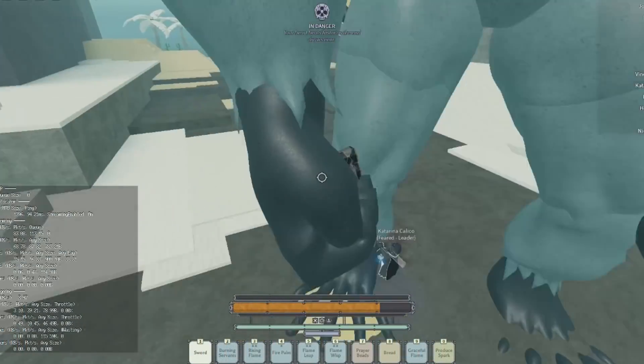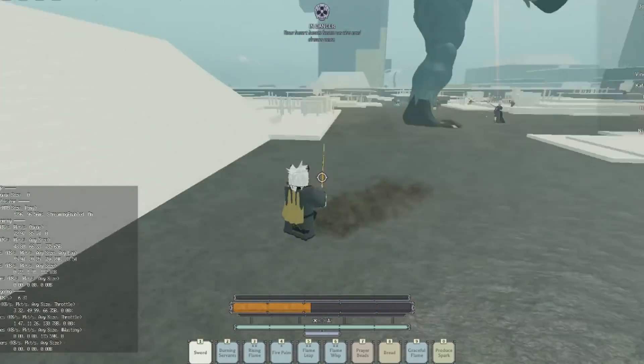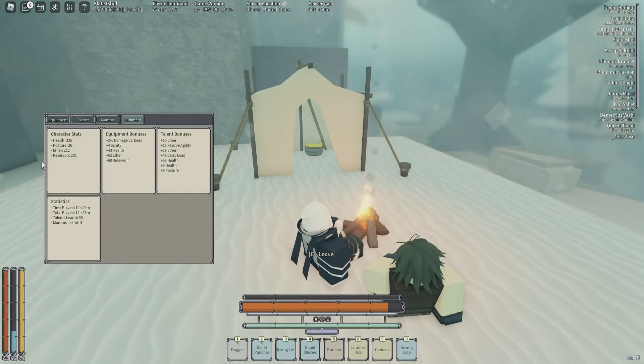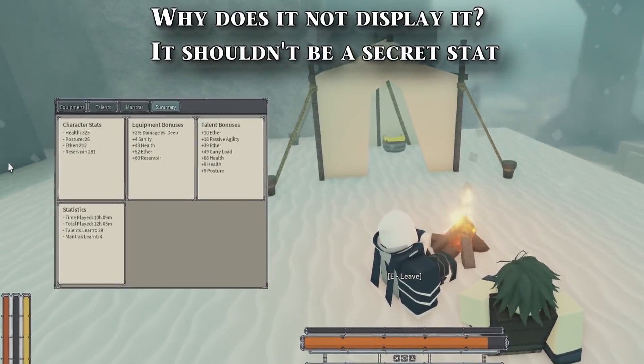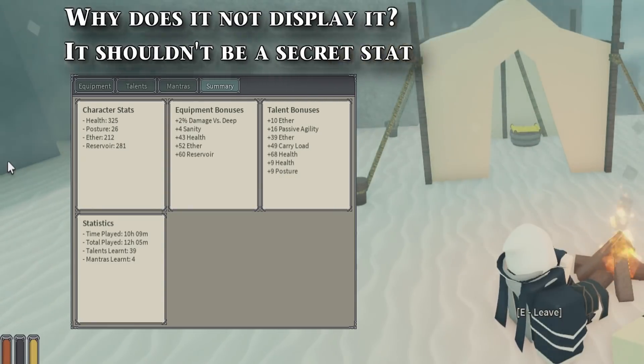Another attack that actually has armor penetration is Primadon's grab. When it grabs you, it doesn't do percent damage — it just does damage that ignores your armor. That's how armor penetration works, but unfortunately if you set it to campfire, it will not tell you your armor penetration stat, which is kind of an issue. Surprisingly, it doesn't show that even though it says you're leveling it up — it doesn't tell you in your stats menu or the summary.